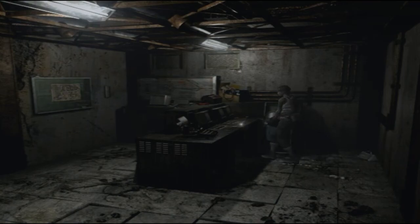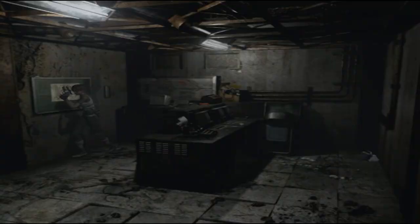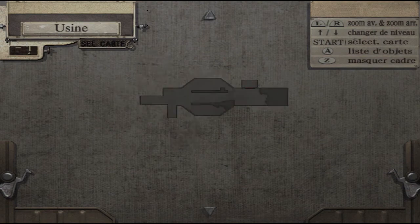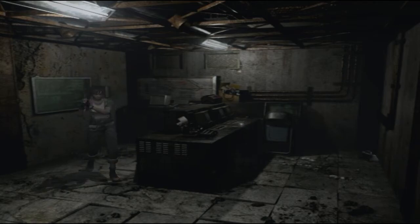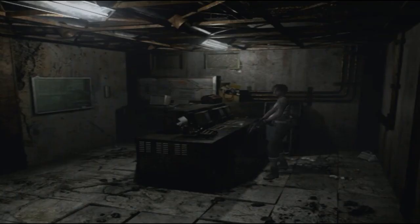C'est plutôt pas mal d'avoir une salle de sauvegarde ici. On voit le plan — cette nouvelle zone s'appelle l'usine. Il y a pas mal de zones à visiter un peu plus tard. Des munitions de flingue qui sont les bienvenues. Excusez-moi si ça s'entend, j'ai le nez complètement bouché — pendant les vacances il y avait des changements de température méga brutaux, du soleil jusqu'à 15-20 degrés l'après-midi, puis moins de 10 degrés dès 3h.